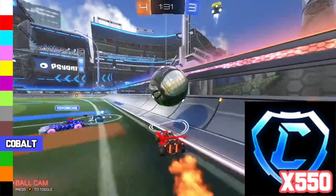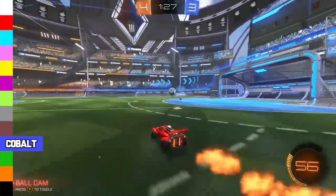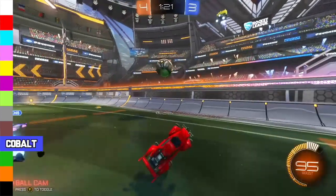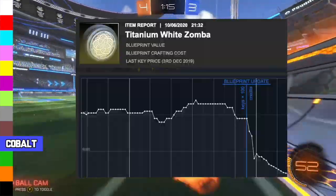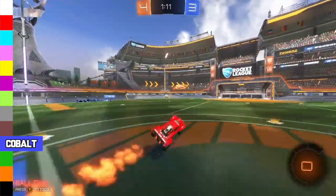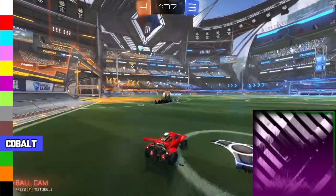Right behind Burnt Sienna Fennec is Cobalt, ranging from 550 to 750 credits. I would try getting a good deal for around 400 to 450 credits and just try to sell it for that minimum to mid value. Since it's not a very popular color, I would just try to get it out of your inventory as fast as possible in case the item drops. I would try to get a good Painted Zomba overpay, or you can look for non-crate very rare or Painted Black Market Decal offers.